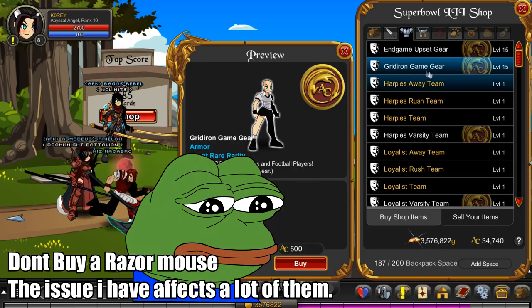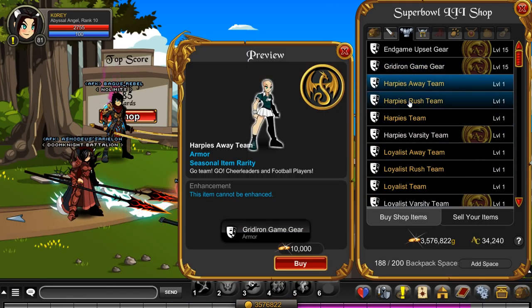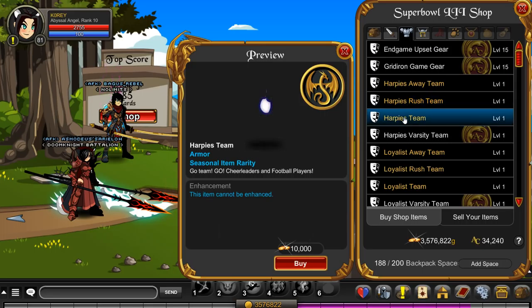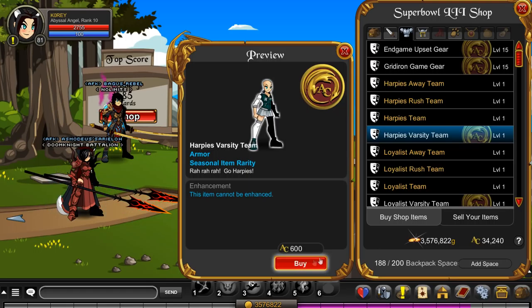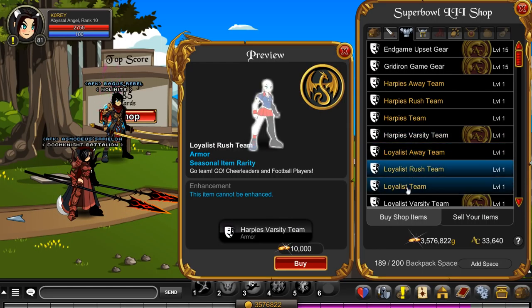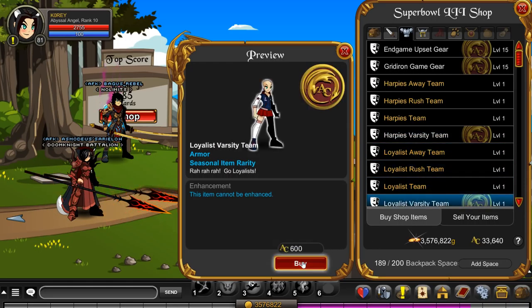The color custom Gridiron is now color custom — I'll buy that. And you get the away team, the brush team. So there's a bunch of armors here — grabbing that definitely. That one I like, those jackets look cool.